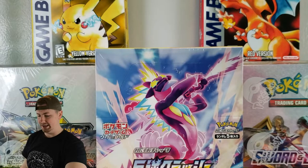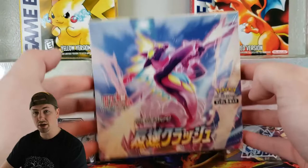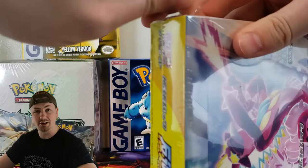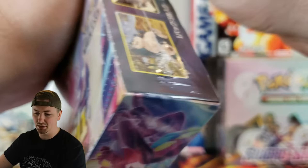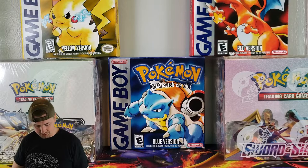Today we're going to start off a little backwards. VMAX Rising came out first and Rebellion Crash is the newest set, but I want to go through this set first and see if we can find that Berserker. I like that card a lot more. I know a lot of people are searching for that Frostmoth, but I love that Berserker card. We're late to the game on opening these anyway, so might as well just go for the newer set.